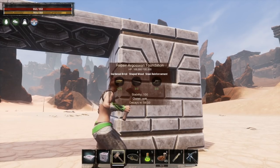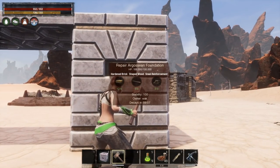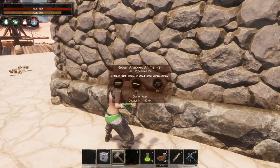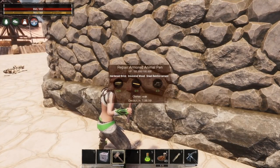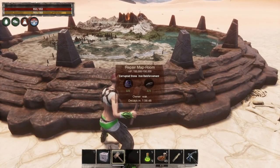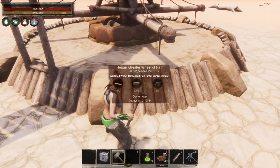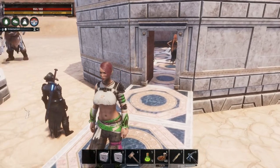Especially early on when your base is small and built out of sandstone, your decay timer is likely to be very short. It could be very short for a lot of different items — so if you place an animal pen out in the middle of nowhere, the decay timer is going to be very short. In order to build in the most proficient way for the decay timer, you want to have connection to everything you're building. If you have a main building and an outbuilding, connect those with a pathway — that will allow those two buildings to share a decay timer. The larger you build, the more decay time you're going to get until you reach the maximum amount.